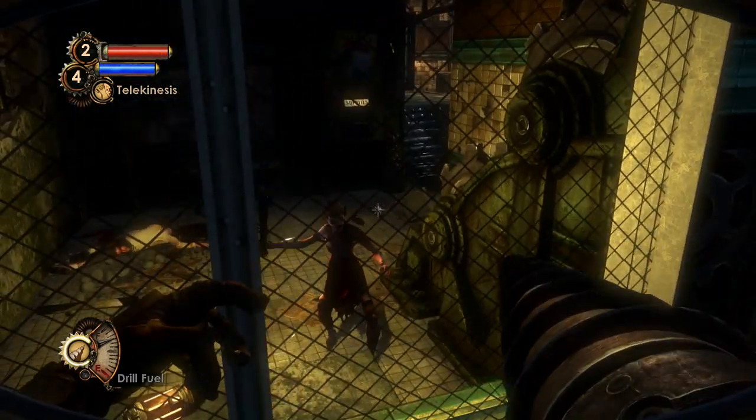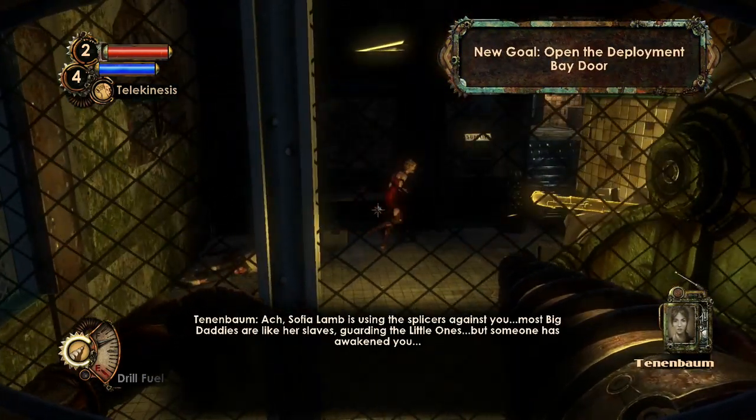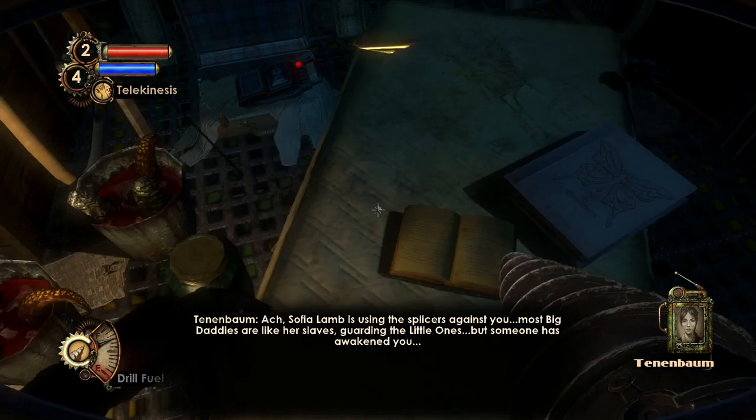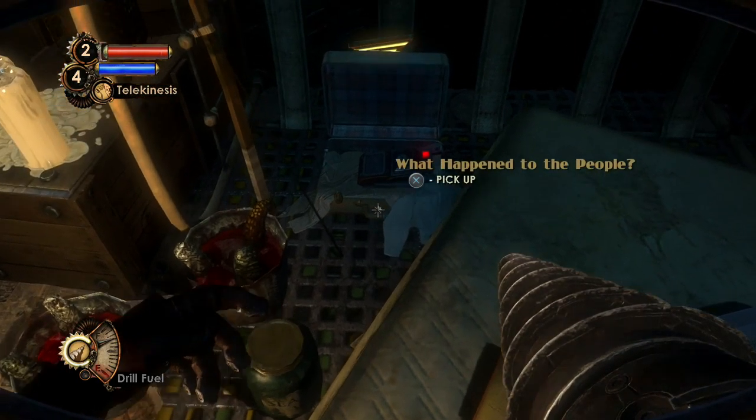A splicer jams the mechanism with a pipe. Tenenbaum: 'Sophia Lamb is using the splicers against you. Most Big Daddies are like her slaves, guarding the little ones. But someone has awakened you.' Yes indeed — someone has awakened us.